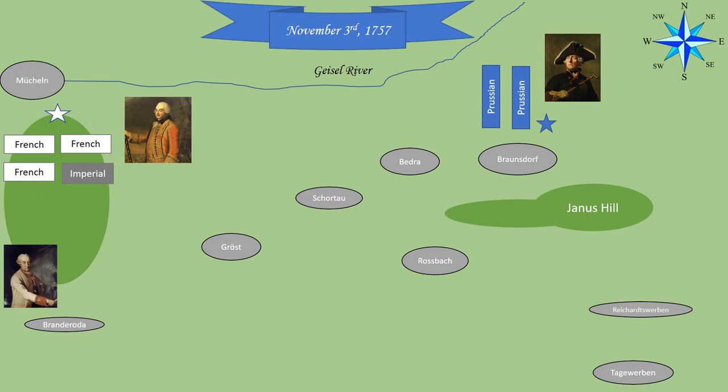Meanwhile, Frederick had been busy analyzing the terrain. His scouts had discovered the Allied camp and reported that it was facing north, putting Freddy on the right flank. Now, if you know anything about warfare, being on the enemy flank is like winning the jackpot if you're a general, because you can just walk in and pretty much roll up the entire enemy army from one side. Freddy recognized this and therefore planned to attack the next day.